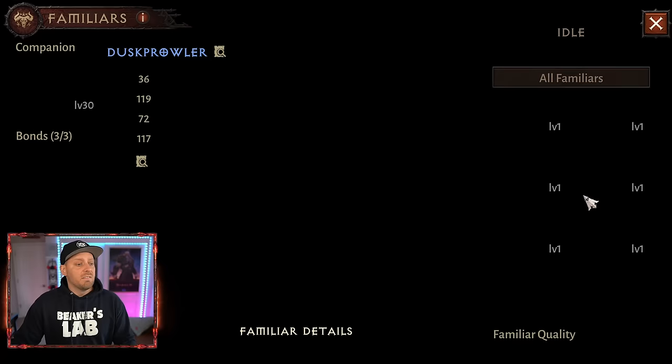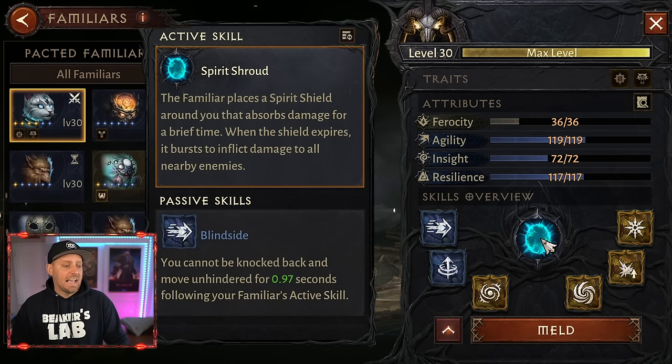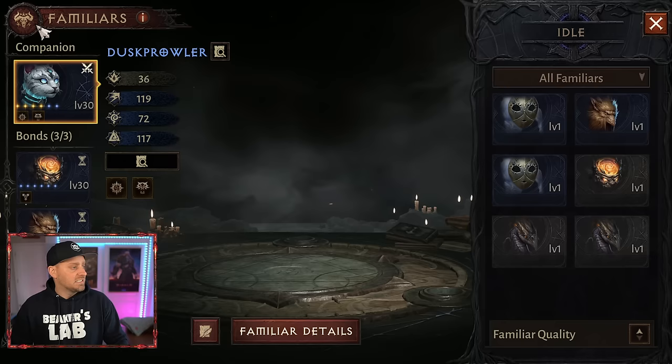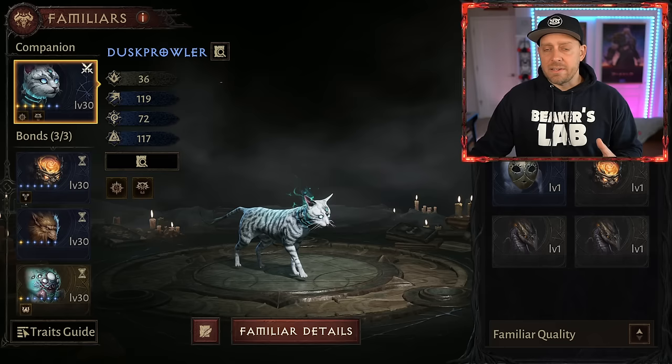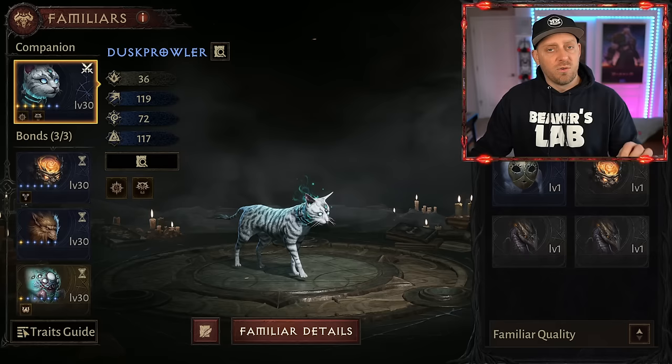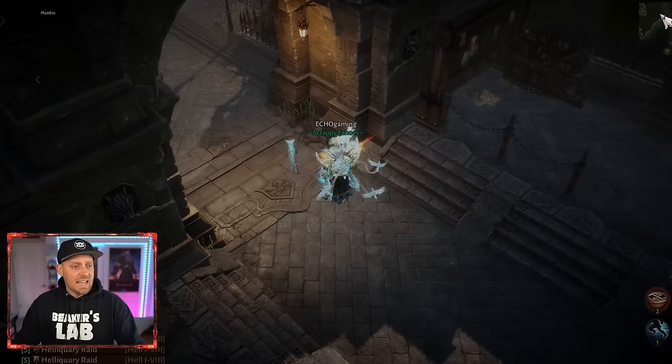Familiars are the brand new pet system inside of the game — new to me as well, and they're actually pretty cool. We have different familiars we can equip that give us different skills and passive buffs. I like to have the Cat — it gives me a shield that keeps me safe. You can additionally have a bunch of other ones unlocked, up to four others providing passive buffs. Everything I talk about today has dedicated guides on my channel — just search for them and you'll find them.